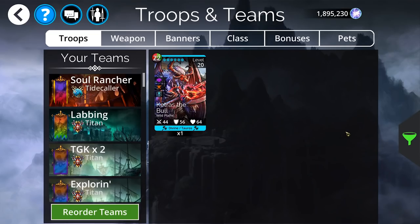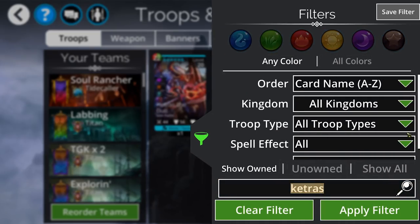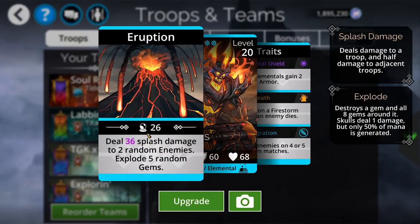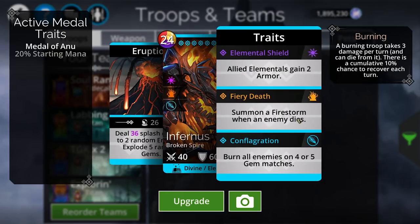Beyond all of that, Infernus is in there. He's super fun — obviously just a very decent damage dealer. He's also exploding the board, which gives you some loot potential. And then he summons a Firestorm when an enemy dies, which is also pretty cool.